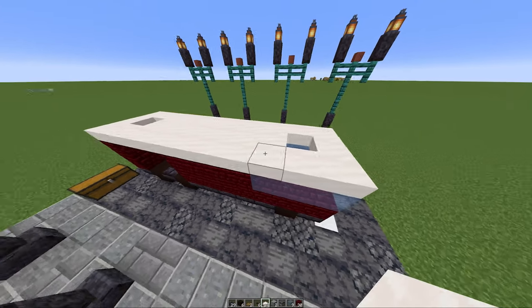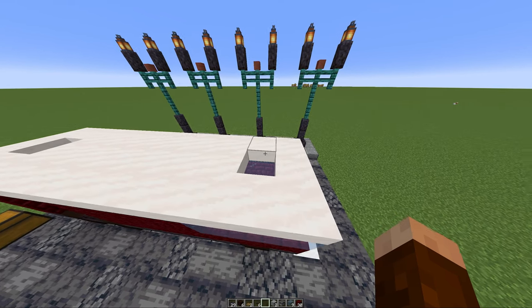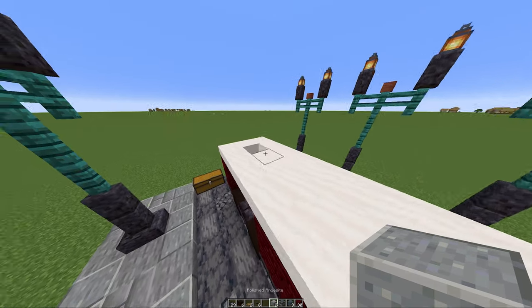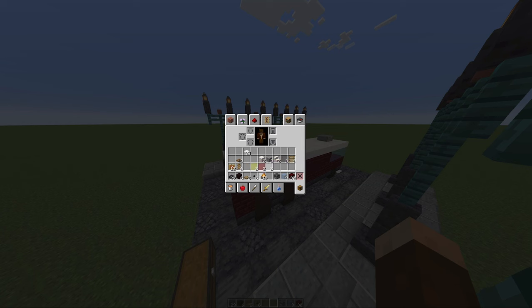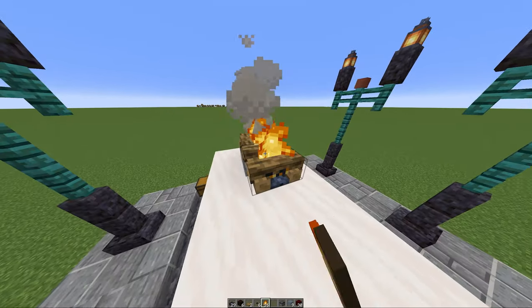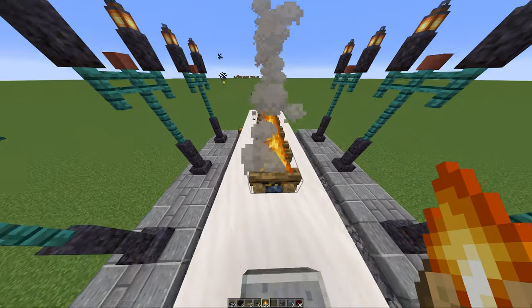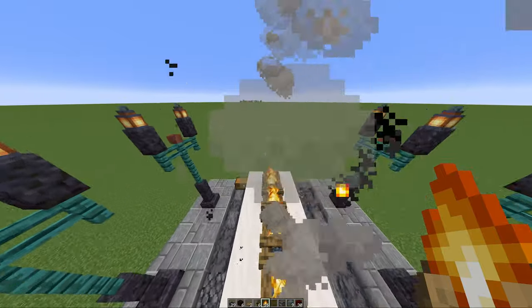This is the top of our fire truck. Then we're going to pull out our two pieces of polished andesite — place one here and one there — which creates the base to put our campfires on. We're just going to place them in a pattern like this, pretty simple.